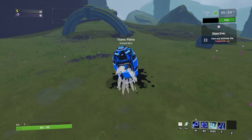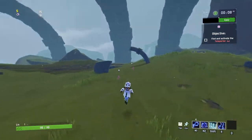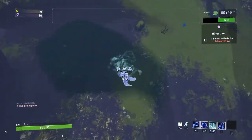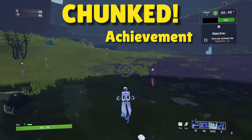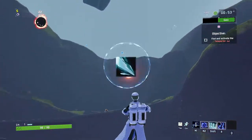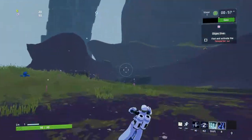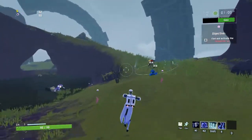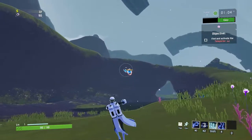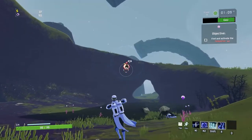Hello everyone and welcome to this new, fresh, and first Risk of Rain 2 video on this channel. In this video I want to help you achieve the 'Chunked' achievement on the Artificer and unlock a new ability called the Nano Sphere. Many people struggle to achieve this by doing one-second burst damage or just one-shotting the boss during a teleporter event.